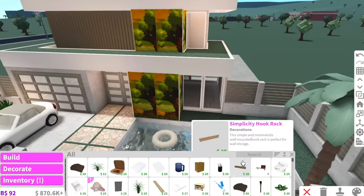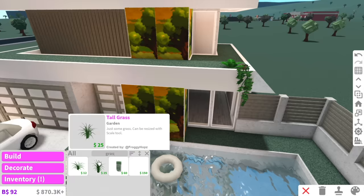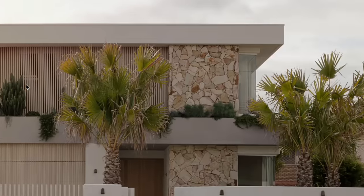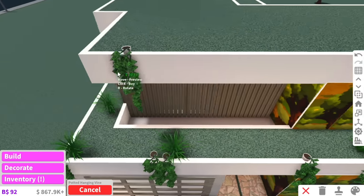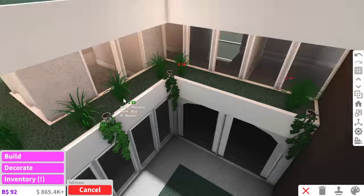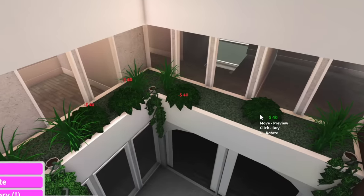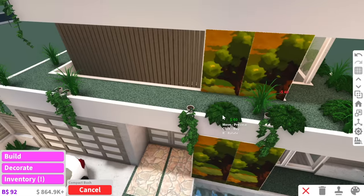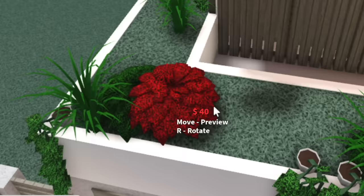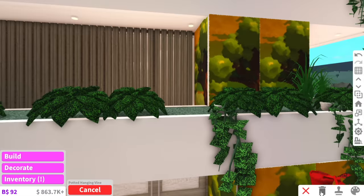Now we just need to add some pretty little plants up here. I think we're going to do a mixture of hanging potted plants and some natural plants and grass. As you can see in the reference photo, they literally have a ton of shrubs up here. You know, in Minecraft they have bone meal and you can just place it on grass and it'll grow a bunch of plants — that's what I wish Bloxburg had, so I wouldn't have to place all these shrubs that take forever. One thing I do not like doing in Bloxburg is gardening, which is funny because I actually love gardening in real life.